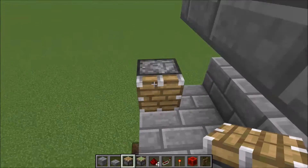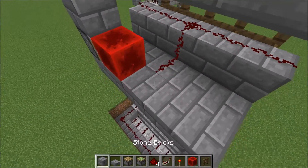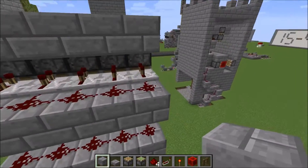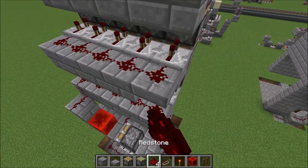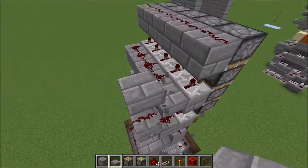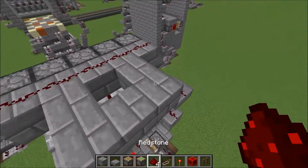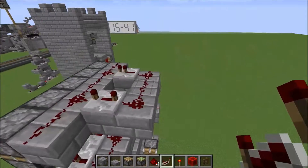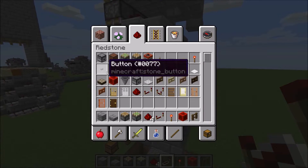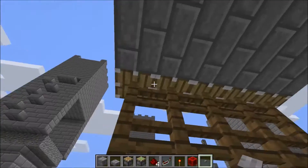Then we want a piston with a block above it, a redstone block right there, redstone there, and a piston right there. Then we go over here with a slab, go up like that, up one more into this little circle, run it like this with one on one and one on four. Now we should be able to push it down, and the lower one should be extended so you can see the piston heads just on the ceiling.